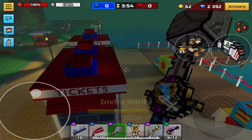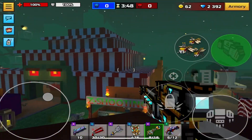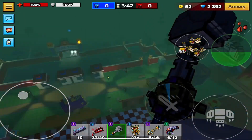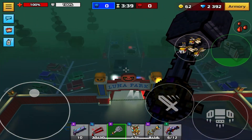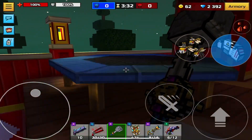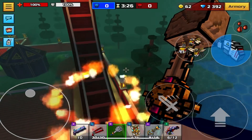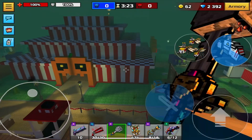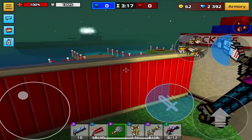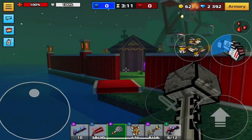Now for the final map — the Spooky Theme Park. A lot of you may know there weren't many changes to this map this year, but it still looks cool as usual. There's a ride right here that can kind of boost you up. It's the classic Theme Park map. I hope you guys enjoyed and hopefully we can look back at this video once the devs remove these maps — peace.